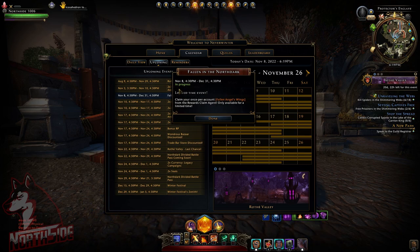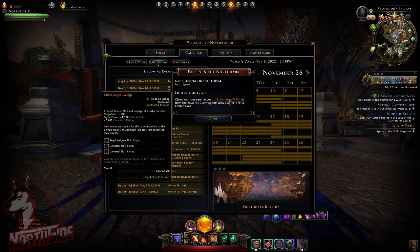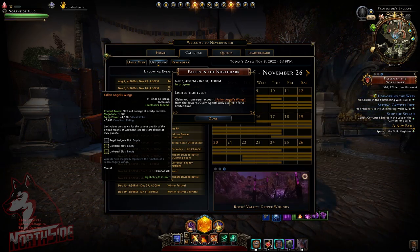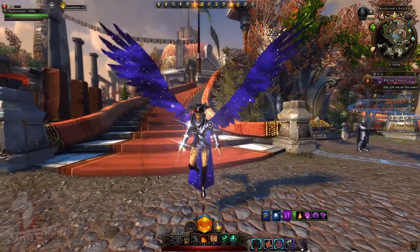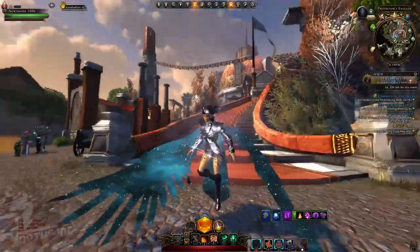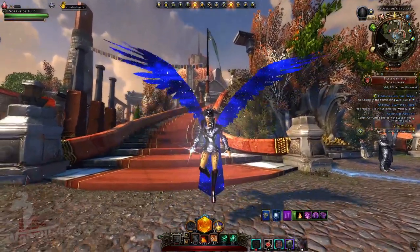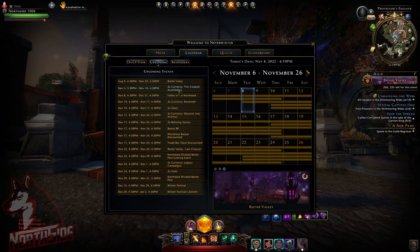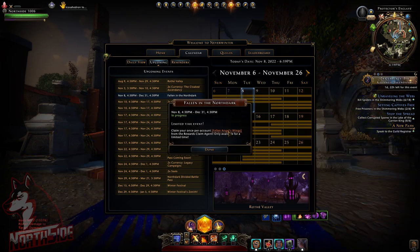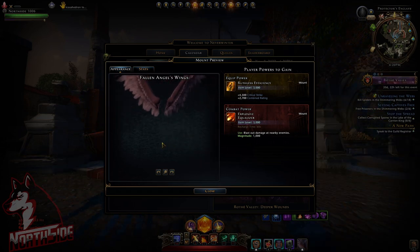If we go into Fallen in the North Dark — November 8th up to December 31st, New Year — so almost two months to get this mount called Fallen Angel Wings. It's going to be great for collectors and also for new players who need that bolster or legendary mount, or if they don't have a winged mount. Here is one more look at the original form — they're kind of brown, which I guess fits the Underdark theme.